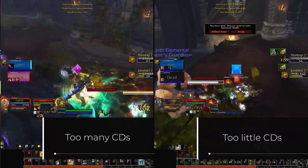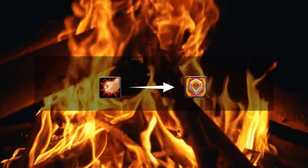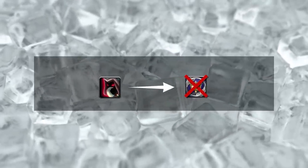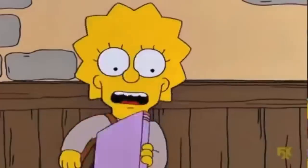We see this mistake all the time, and we're calling it the Goldilocks problem. On one side, people are too hot with their CDs, using too many when it's not even necessary. But at the same time, players can be too cold with their defensives, not using enough when they are actually needed. Somewhere in the middle, you have the perfect cooldown trade — not too much and not too little.